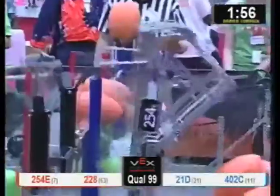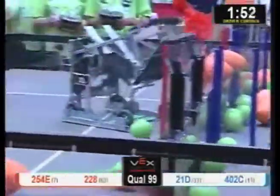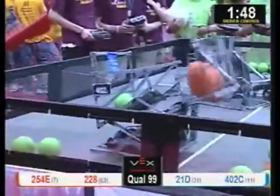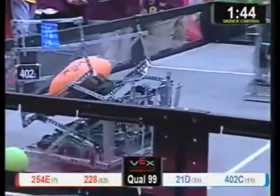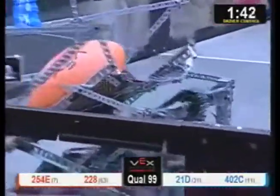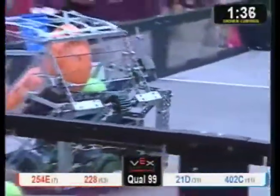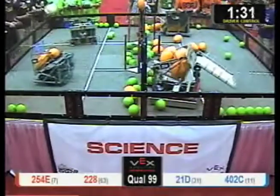Two minutes in this match. 2-28 with two of those five-point punters in possession. Their alliance partners, Cheat 2 Poops, doing the same. Gus and Cheat 2 Poops working together. Down here, 21D and 4-0-2-C — both with a number of game pieces in possession, looking to knock a few off into the red zone. 2-28 managed to get one of those three across; the rest toppled back down into the red alliance zone.